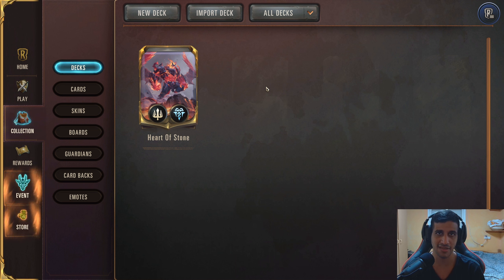Hello everyone, welcome back to the channel. Today we have another Legends of Runeterra video, this time featuring a deck I call Heart of Stone. This is a Galio and Udyr deck, and this deck is all about having a really powerful board presence and hopefully leveling up Galio, which isn't that difficult with this deck at all, and you're gonna see it in the games to come.